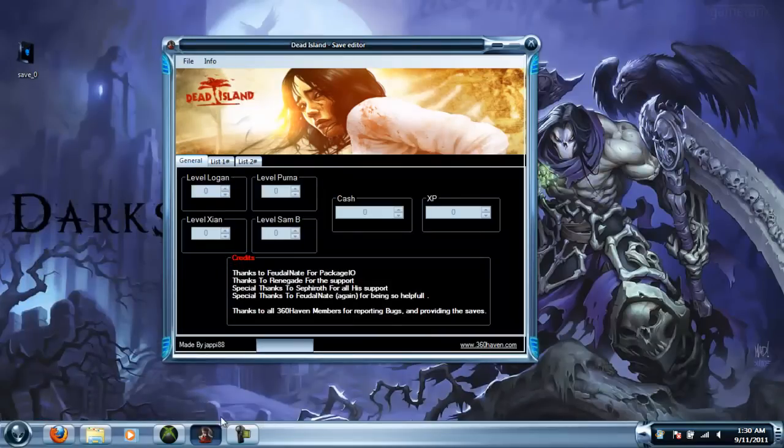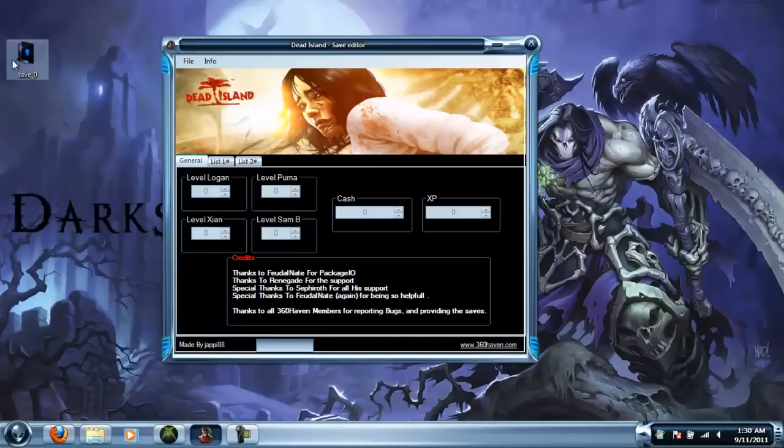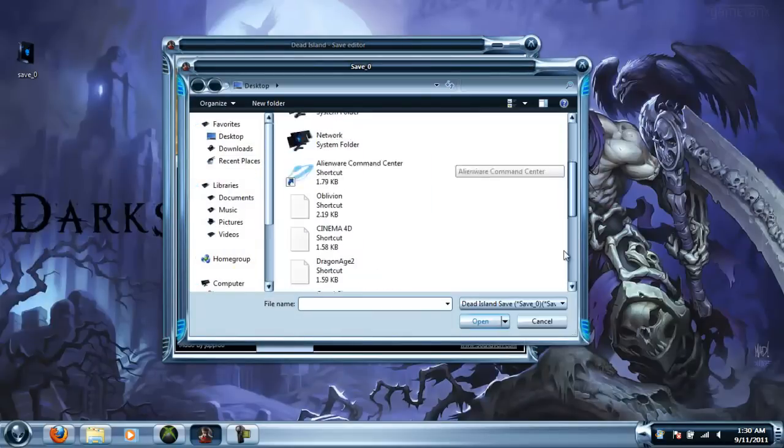Then you want to open up Horizon, or whatever you're going to use to open up your save. You want to extract your save — go to Games, Dead Island, and extract your save right there.